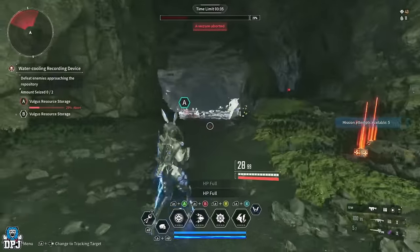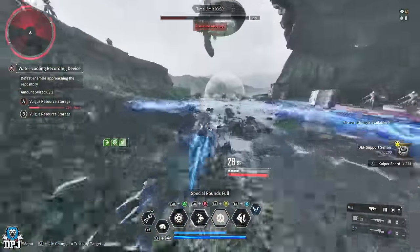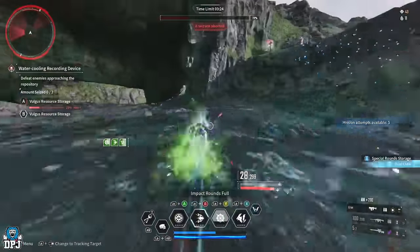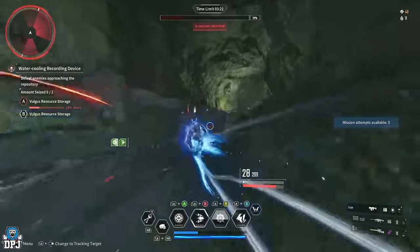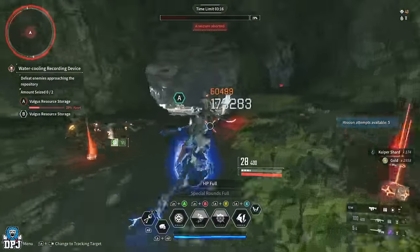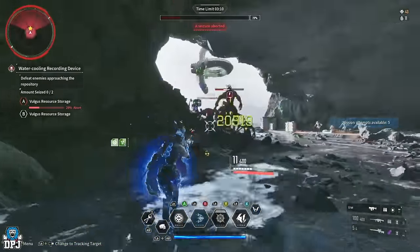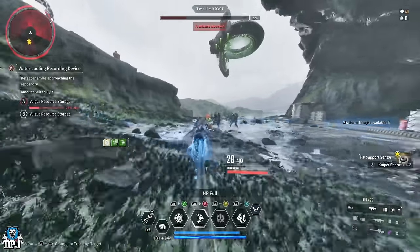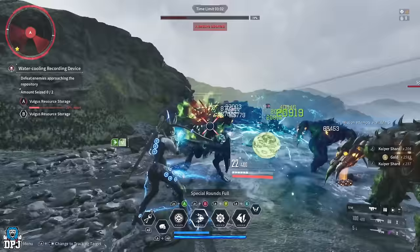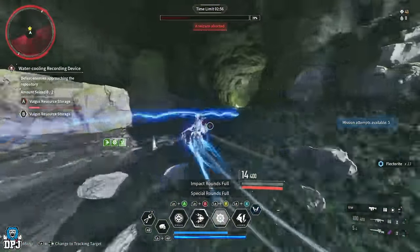Now we just wait for enemies to spawn. They spawn in two lots of rotations right here, and then we run back and forth between the spawn points. You want to stay away from point A — don't go back towards it or take out enemies on the point, because it will start progressing that capture bar again, which is not what we want. We're just running backwards and forwards between the spawn points taking out enemies.